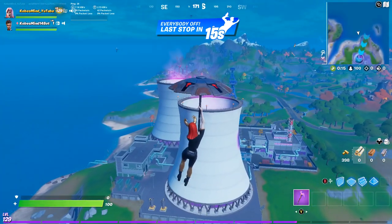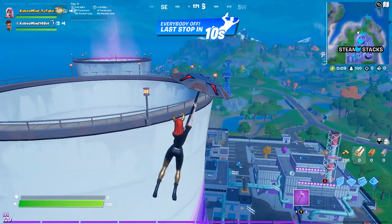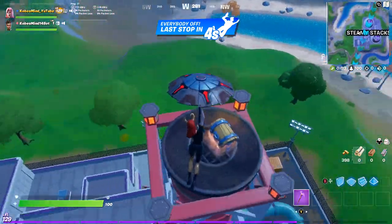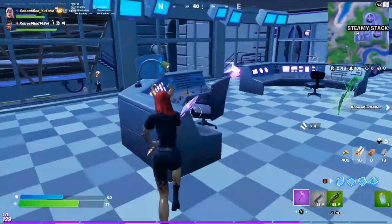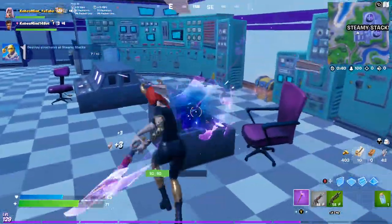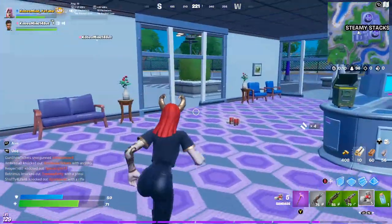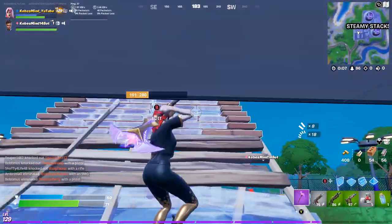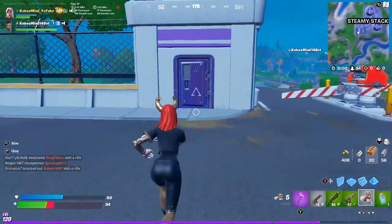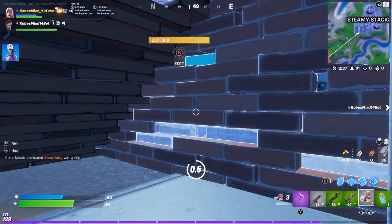Make sure to pick up bandages or a med kit — I'd just grab a stack of five bandages and use three by taking fall damage. After you're done with the Steamy Stacks challenge, just loot up the rest of Steamy, kill everyone there, and play out the game to get top 10. A structure is pretty much anything — a chair, one of these objects, just destroy them real quick. We're already done with that challenge and we found bandages. Build up, jump off, take the fall damage, then use three bandages.